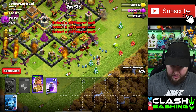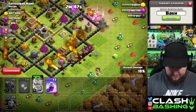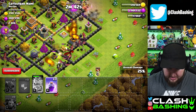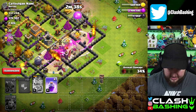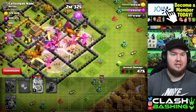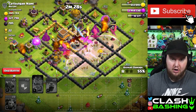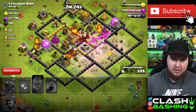I used my raid medals since raid weekend just finished - made a clan and was able to get that troop in there, so that worked out nicely. We're going to let our dragons work up the middle of the base. I'll throw in overlapping rages to get to those air defenses, because air defenses are bad for dragons - we want to get through them as quickly as possible.